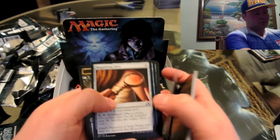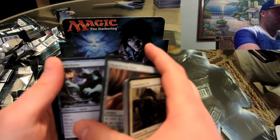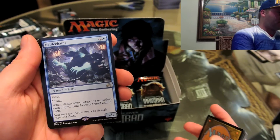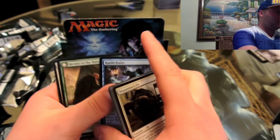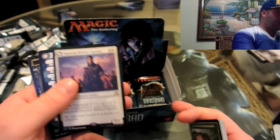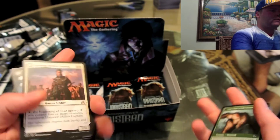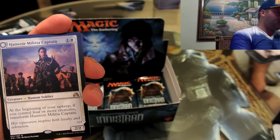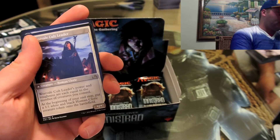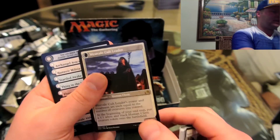Rattlechains — flying, flash, when Rattlechains enters the battlefield a spirit you control gains hexproof until end of turn. Another Hermit of Natterknolls, and Militia Captain — that's a rare flip, so it probably has some value. It's a rare flip card: if you control more creatures, transform Militia Captain — he becomes a Cult Leader, his power equals the number of creatures you control, and at the beginning of your upkeep put a 1/1 white and black token onto the battlefield. So he just gets bigger and bigger.